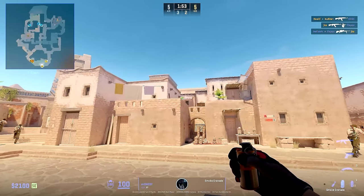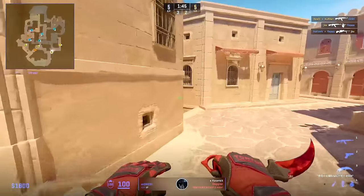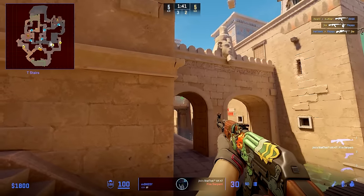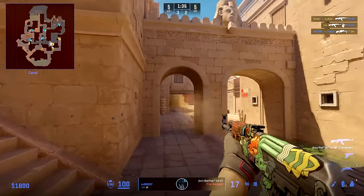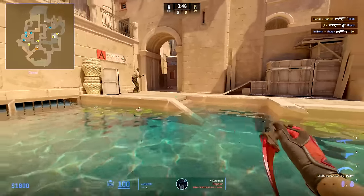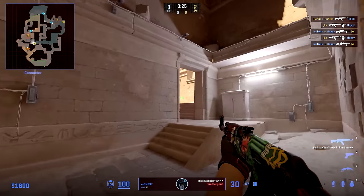Monisi starts by using this smoke, then picks up a nade from spawn that has been dropped. Before going to water, he starts by holding the bridge, then swings Con after knowing the Con smoke has landed. Monisi's goal is just to hold off anything in water and support his teammate by holding this position or with utility — as we can see him setting up a player with a flash inside A main, before going to water and B after forcing a call to rotate to A.